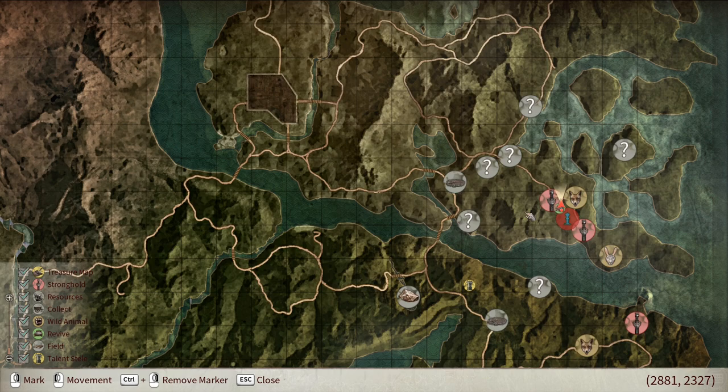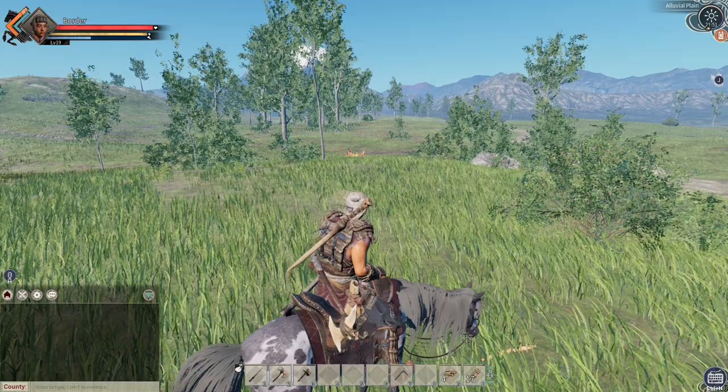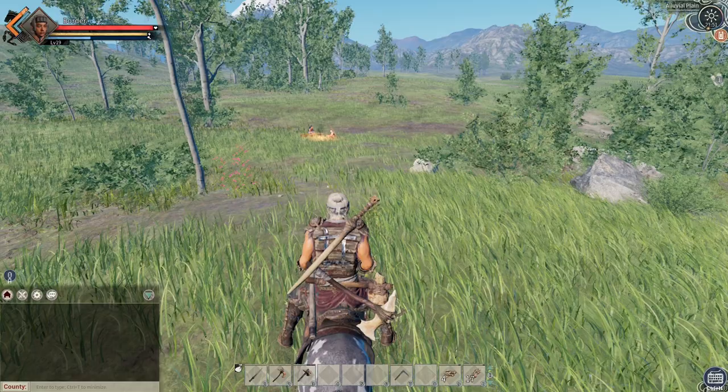So without further ado, let's get into it. You can find vagrants located all over the map at the stronghold icons. If you're initially struggling to find a stronghold, I would recommend traveling along the road, as they usually set camp near the roadway. You'll know you've spotted vagrants when you see their campfire with them sitting next to it.